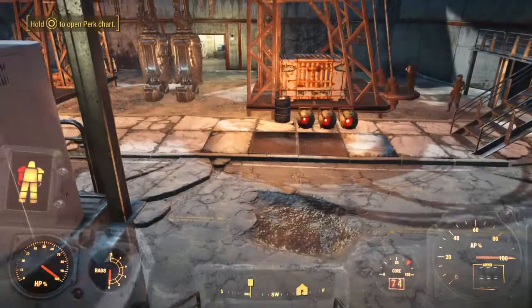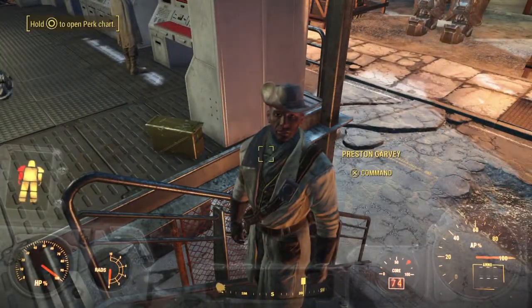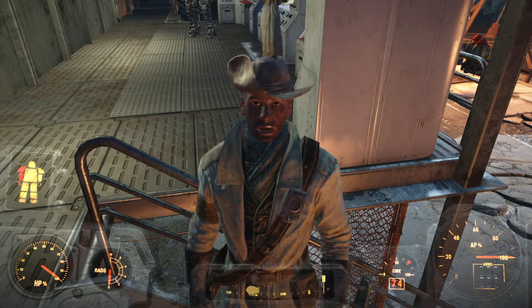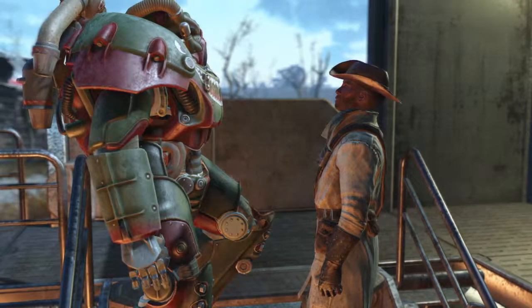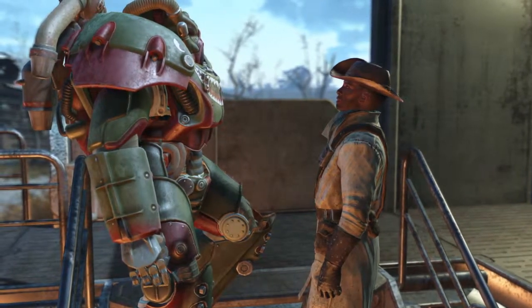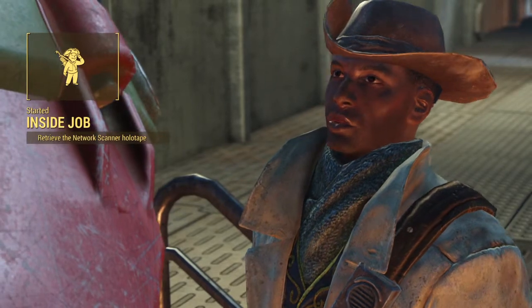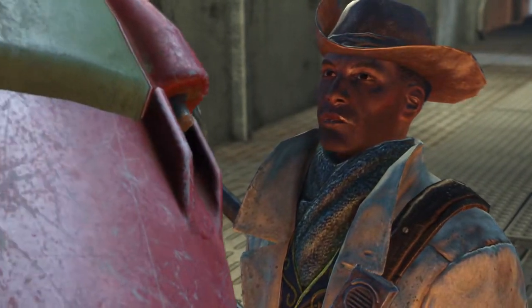Before any of that happens — hey Preston. Hey. What is it? I've made my choice. The Institute is now our enemy. I always knew that day was coming. The question now is what are we gonna do about it? We'll have to hope there's something in that data you swiped that we can use to get at them. Make sure to give it to Sturgis so he can get started on it. In the meantime, we can focus on building up our strength. No half measures. This time, when we attack, we finish the job — once and for all.